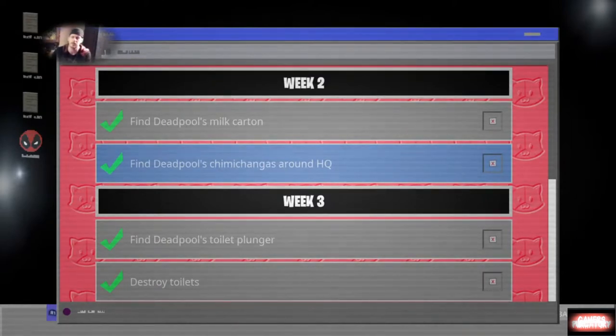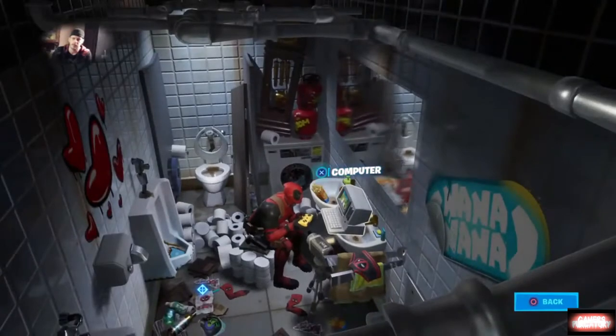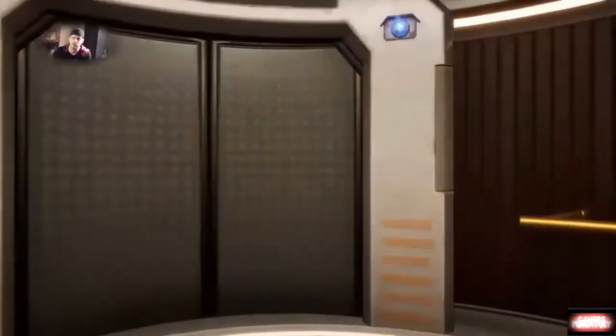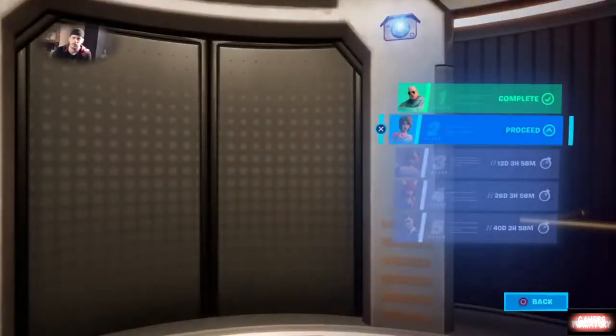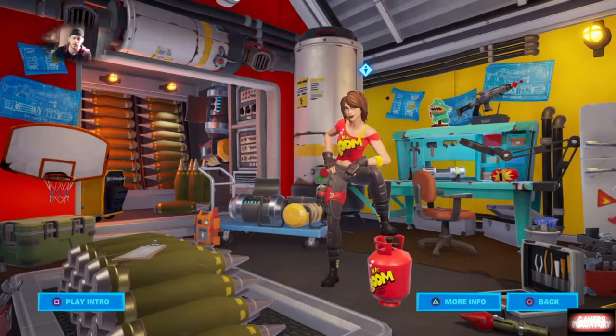Unlike last week, the destroy toilets challenge is not done in the headquarters, and you will not find Deadpool's plunger in the most obvious place. You might figure the plunger would be right there in the toilet — that is not the case. You'll find Deadpool's plunger in Tina's room, hanging on that wall right over there, near the shelf where the rocket launcher or machine gun is.